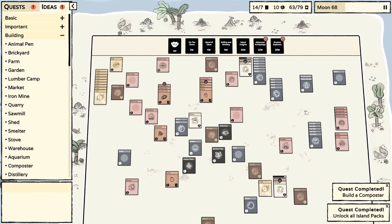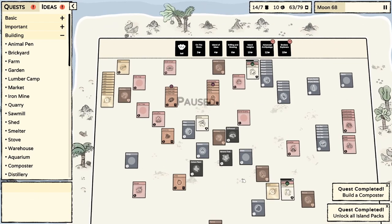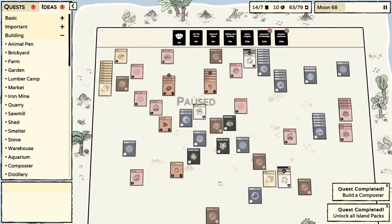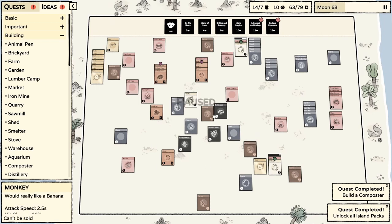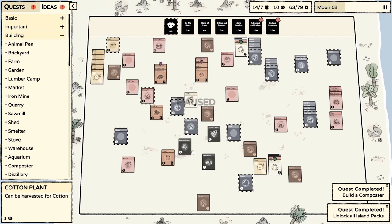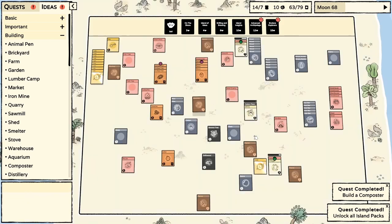Do we have one more food I could use? I don't really want to use this lime. We need to start catching some more fish — I am running out of food a little bit. I think the next thing I want to work on, besides the frigate which I am still working on, is an aquarium, because I think that could be good for us.